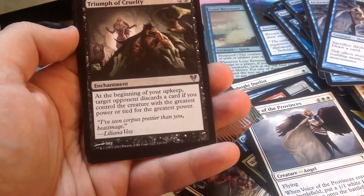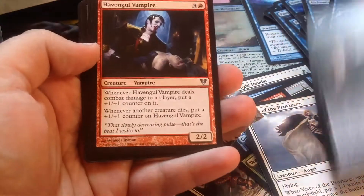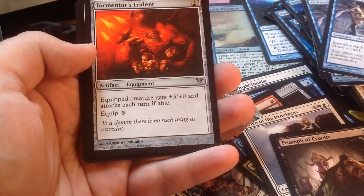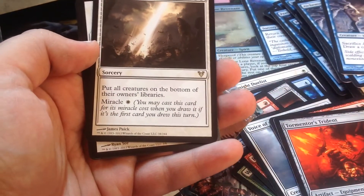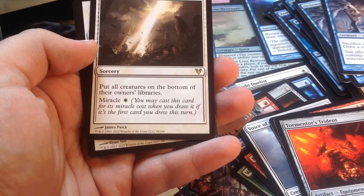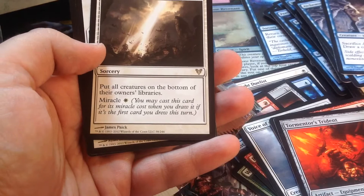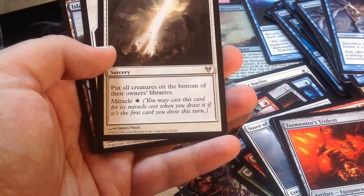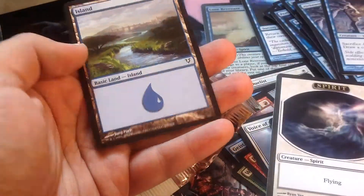And we get to our uncommons. Triumph of Cruelty. Havengul Vampire. Tormentor's Trident. And a miracle spell — put all creatures on the bottom of their own library, so it's like a wipe, pretty cool. A spirit token. And an island.